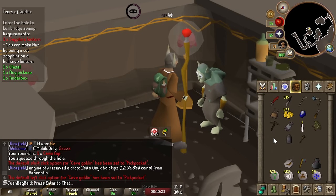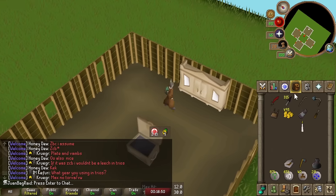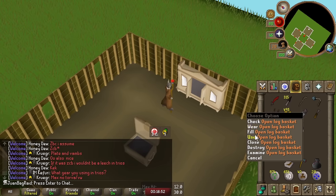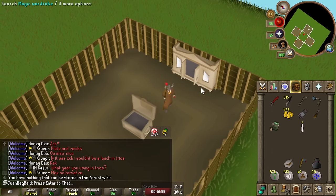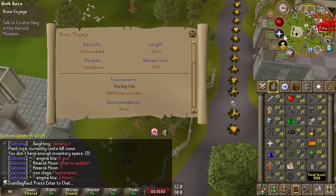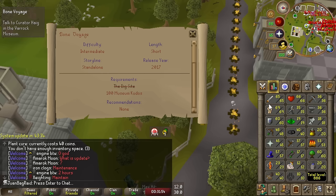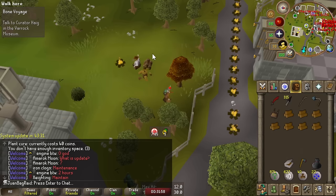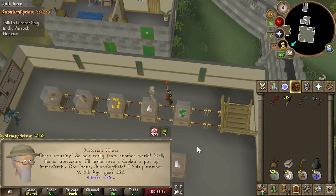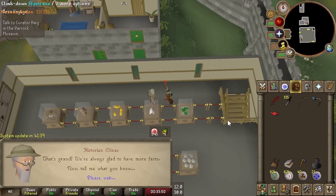We got the bullseye lantern, and the reason we need that is so we can do Tears of Guthix. Pretty much done with woodcutting for now - I can put all that stuff back in the wardrobe and whenever I want to do woodcutting or construction related stuff I can always just come back. It's time to work on the quest Bone Void so I can access birdhouses, which gives me a lot of tree seeds for farm XP. I do need 100 kudos, so we're talking to Historian Minas.